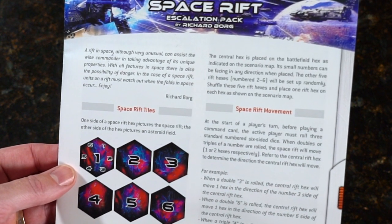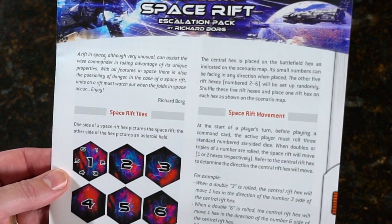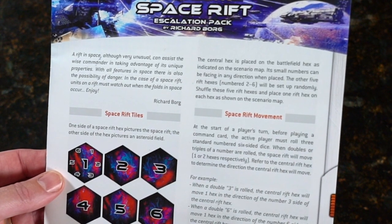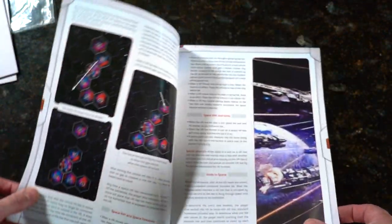'With all features in space, there is also the possibility of danger. In the case of a space rift, units on a rift must watch out when the folds in space occur.' Let's take a peek.